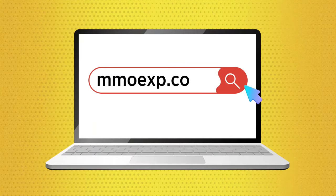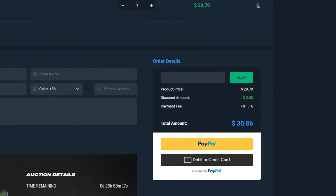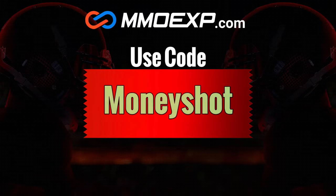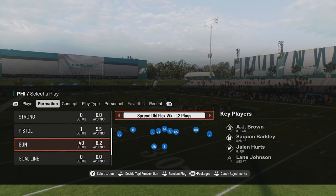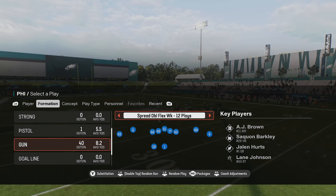If you guys are looking for fast, cheap, reliable Mut coins, check out my sponsor at MMOXP.com and use discount code MONEYSHOT to get 5% off your order. Link in the description below. Welcome back, MONEYTEAM. This is MADMONEYSHOT, sniffing out the Madden cheese as always.